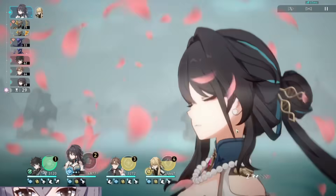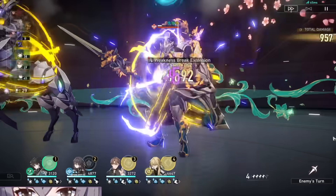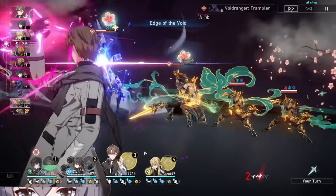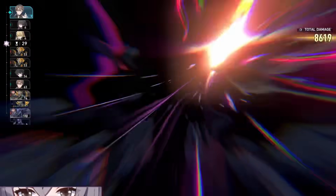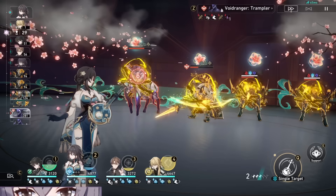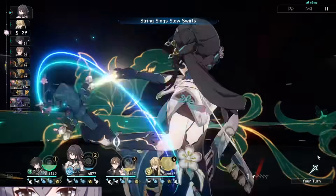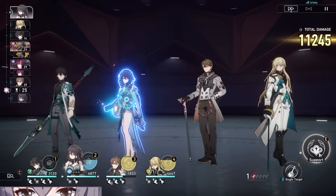Rebloom triggers when an enemy is weakness broken, and Rebloom's delay is based on 20% of Ranme's break effect plus 10%. Enemies that are weakness broken will not be able to regenerate their toughness meter immediately. Enemies will also be lowered in the turn cycle from the delay, which is definitely good for dealing more damage to enemies and not having to deal with their toughness meter immediately again, and also in a way providing more sustainability on the team.